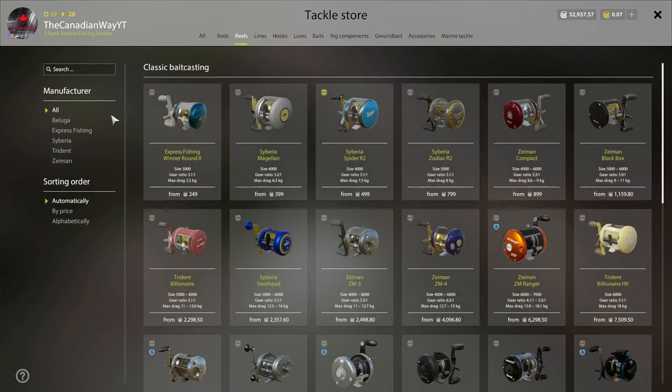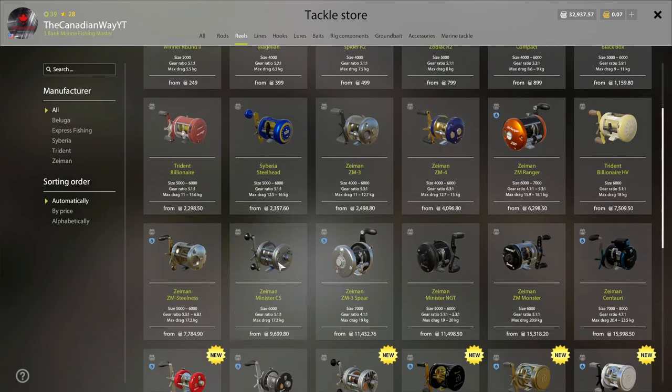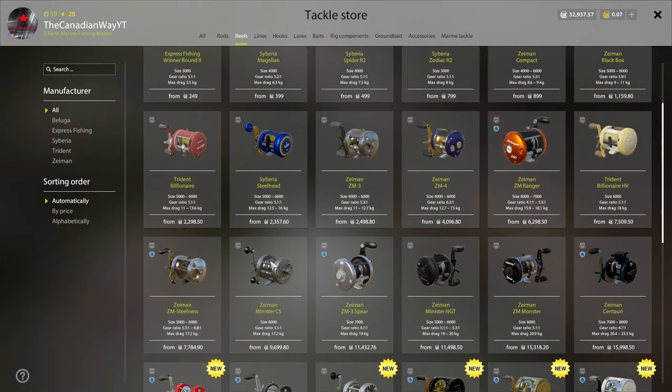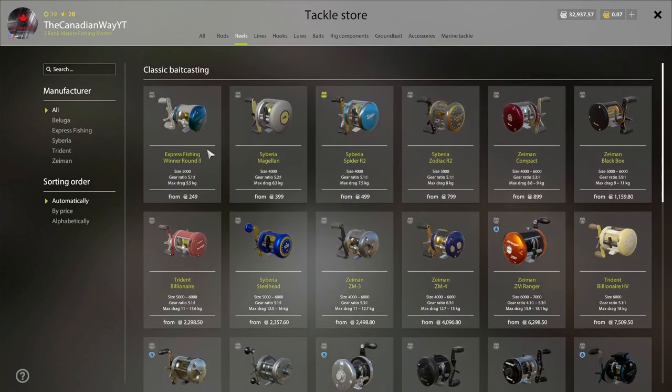That's only for people who actually want baitcasters early on. If you want to save up for a really nice one, go for the Siberia Steelhead — it's 2,300-2,500 silver and I used it for about half a year and absolutely loved it. The next reel up from the Steelhead is around 10,000 silver, so we're not going to worry about that.